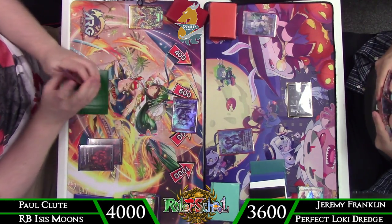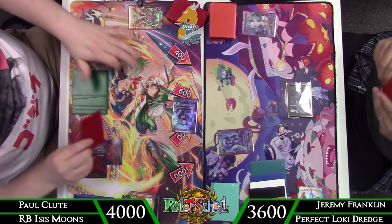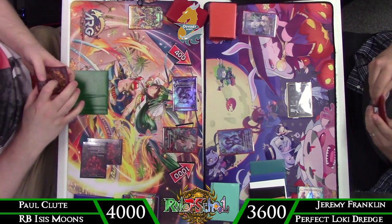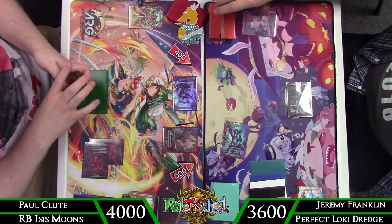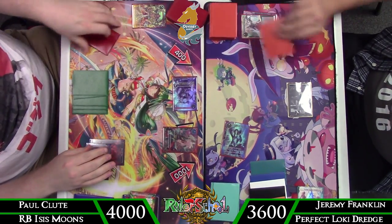Not bad ramp since I discarded for him. Just going to swing in for four — that's fine, I'll go down to 36. Down comes the Shoe, so now he has access to ramp using that Isis I made him discard.